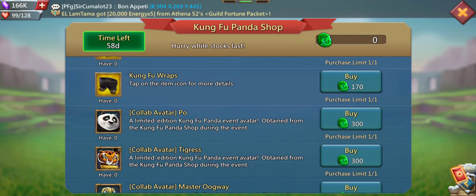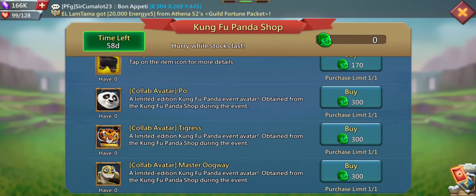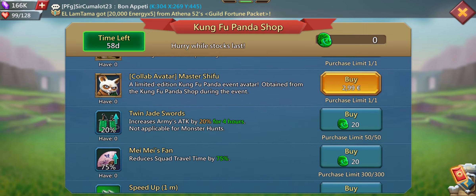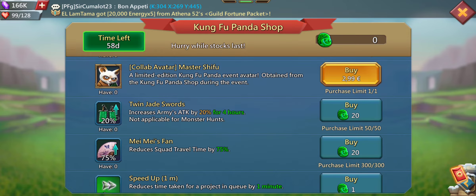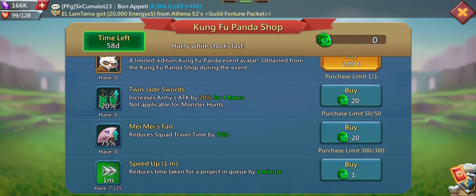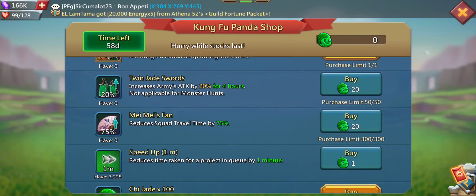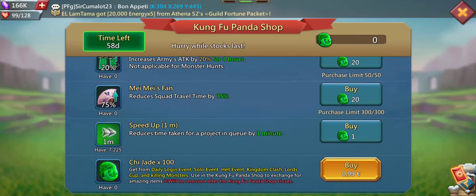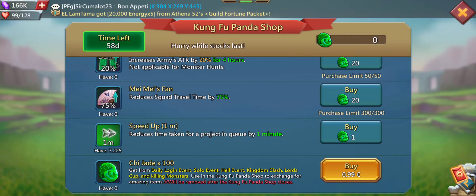I don't know if that's too crazy. There are also some avatars, and those are quite nice, just because you will get avatar bonuses the more avatars you have. The Twin Jade Swords are quite nice — it increases your army attack by 20% for 4 hours, so that's a non-permanent bonus. Same thing for Mei Mei's Fan, which increases squad travel time by 75%. And some speed ups for 1 minute.